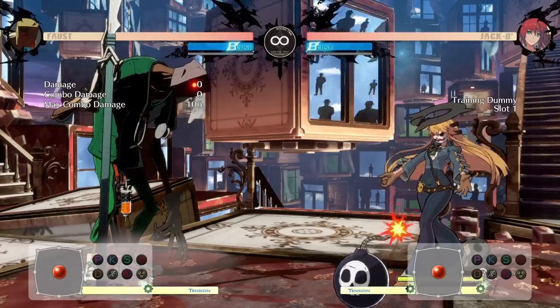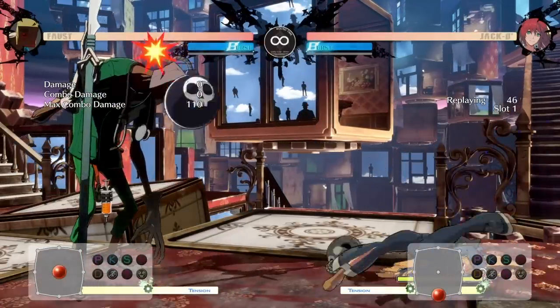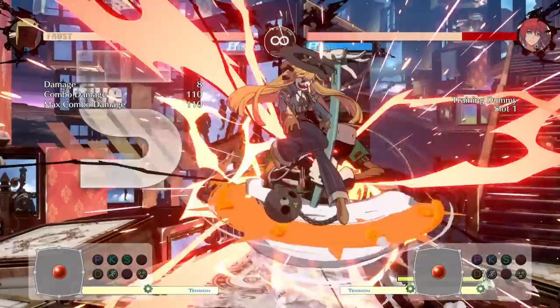Item Tossed Bomb is a twist to Faust's classic item. The bomb fizzles as time ticks down and will explode after a certain period. This bomb can be bounced back and forth while it's ticking, and can special cancel into an attack to keep the pressure.